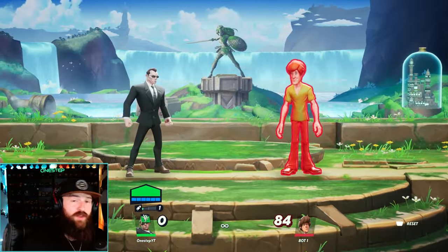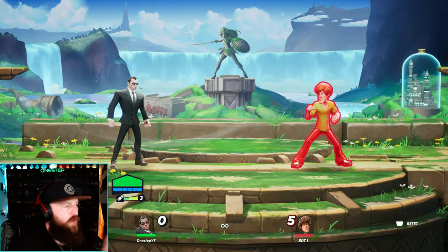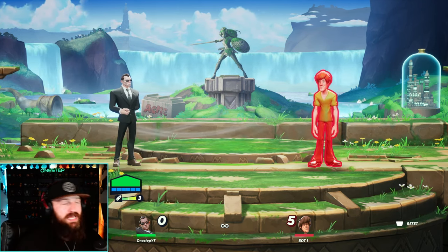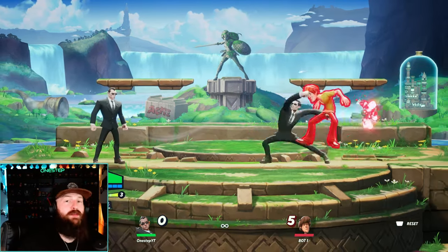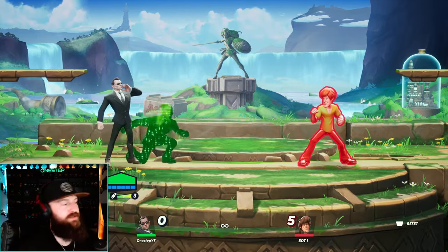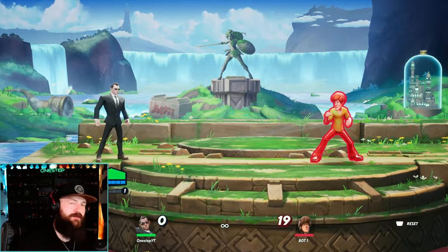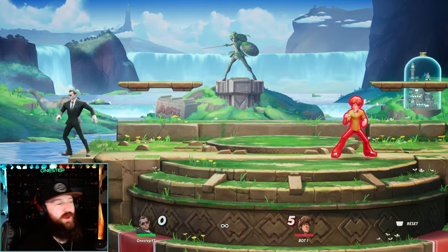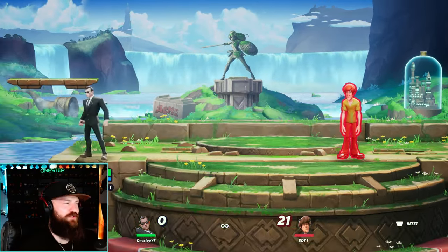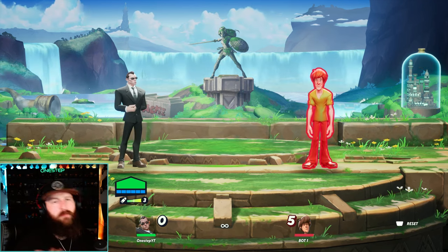Agent Smith excels at close to mid range. He can do a lot at mid range because of his gun, but his neutral game is pretty straightforward — you want to get in their face and pressure them as a bruiser. I like to throw out the double agent to make them scared and jump away, giving me the option to chase them in the air. If they don't jump, they usually get caught by the double agent. If you really want to close distance, side special is a great option with good horizontal range. Your projectiles don't go that far, so you don't want to be too far away.